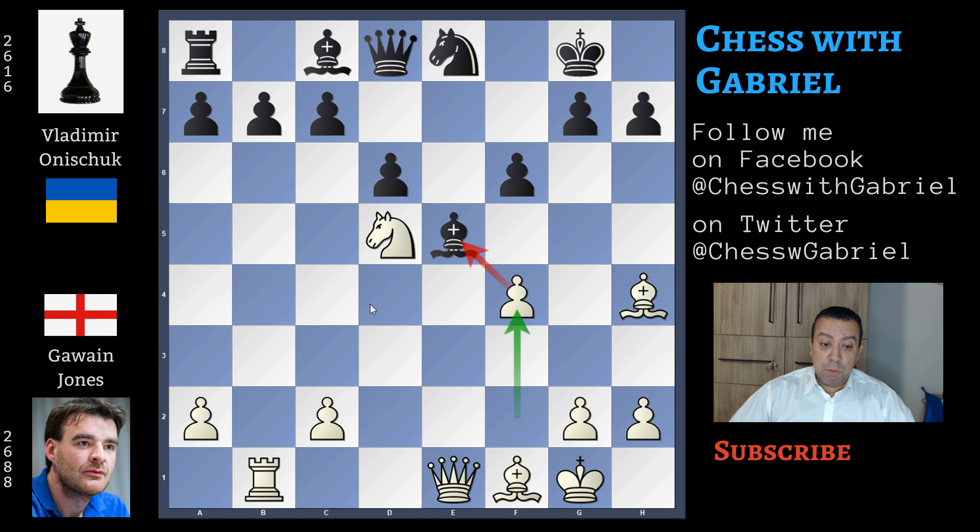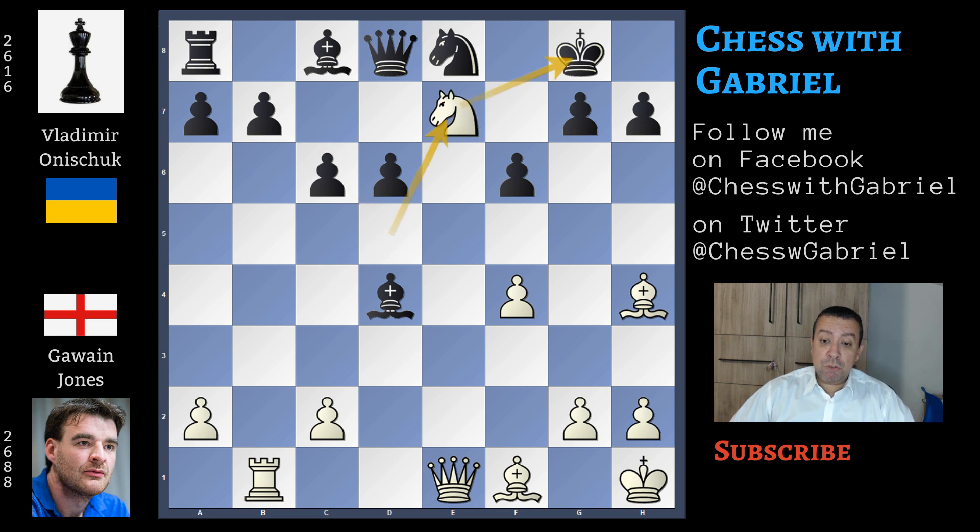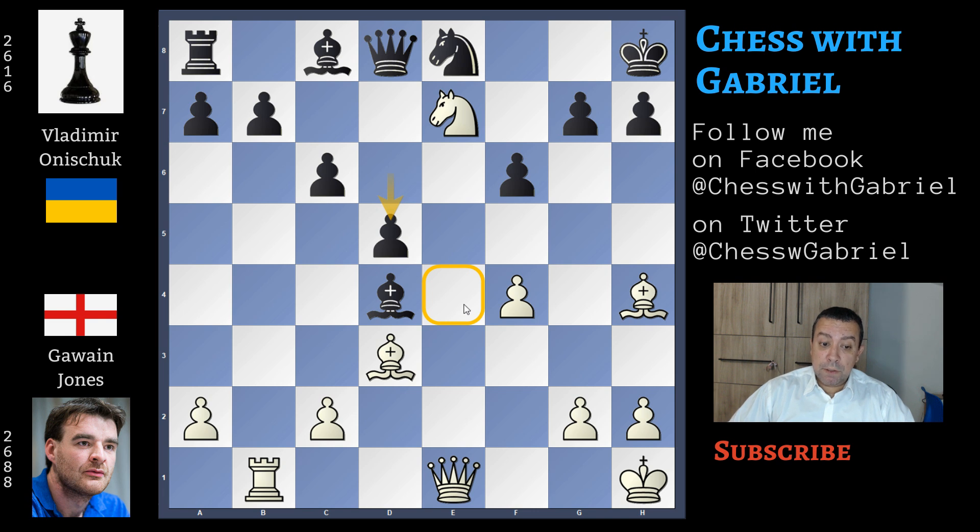The bishop can move to d4 with check. Let's watch briefly this line. Bishop to d4 with check, king to h1. Now c6, knight to e7 with check, king to h8, bishop to d3. d5 now controlling e4 so that the queen can't create a battery against h7. But after queen to e2 with the idea of queen to h5, black must defend carefully because white is dangerous. So let's go back to our game.